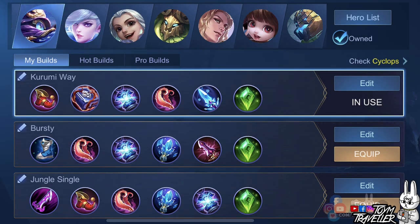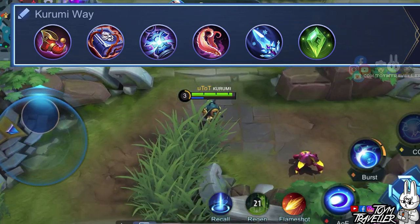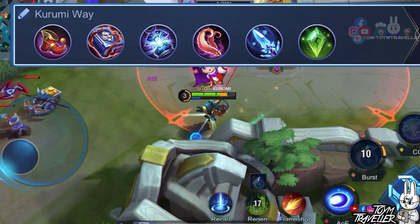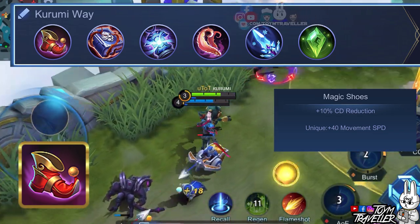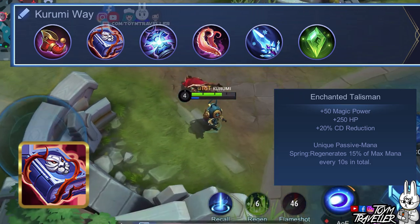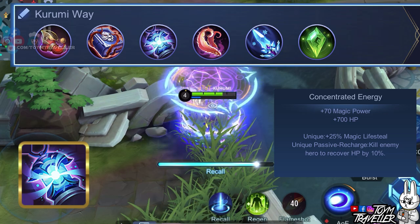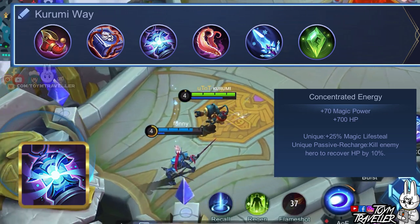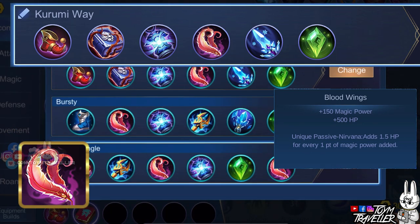There are so many items that you can buy for Cyclops. You can focus on items that grant magic power, magic lifesteal, and items that give you cooldown reduction. You can use the Kurumi way build if you want to deal burst damage while sustaining your survival. Magic Shoes will grant additional cooldown reduction so we can use our skills again as soon as possible. Enchanted Talisman will give you massive mana regeneration which is perfect for skill spamming. Concentrated Energy will grant you massive magic lifesteal which regenerates health every time your skill deals damage, and will also regenerate your health every time you kill an enemy. Blood Wings will grant you lots of magic power and lots of health points depending on your magic power.